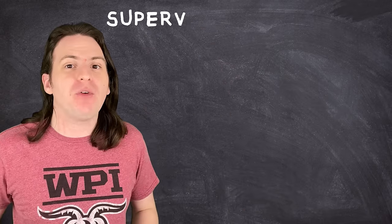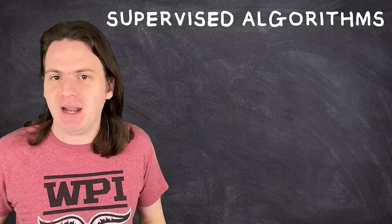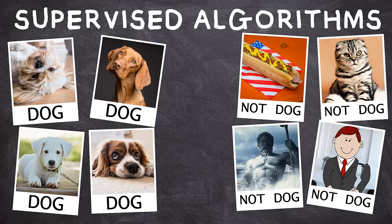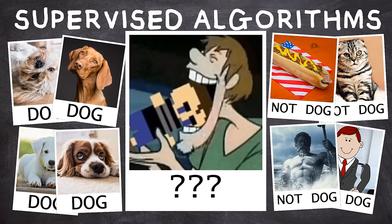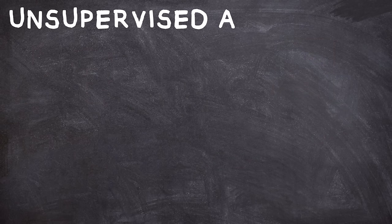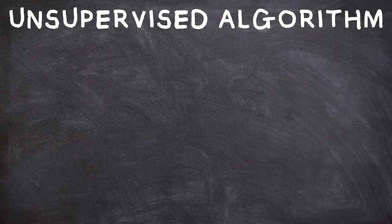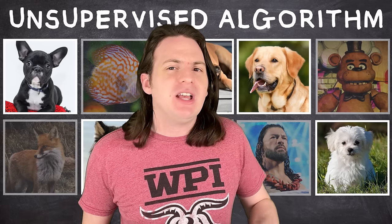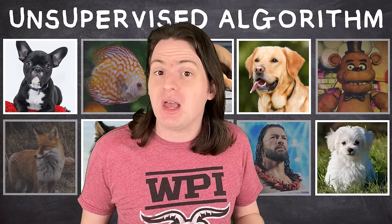There are three main types of machine learning algorithms. Supervised algorithms are given a set of labeled data — for example, a bunch of pictures of dogs labeled as 'dog,' and a bunch of pictures of not-dogs labeled as 'no dog.' The program's job is to search for patterns among the pictures of dogs, and when it's done training itself, you should be able to show it a picture and it will tell you whether or not it has a dog in it. An unsupervised algorithm works similarly, except you don't tell it which pictures in the initial data set are dogs and which ones aren't — the algorithm just has to figure it out for itself.